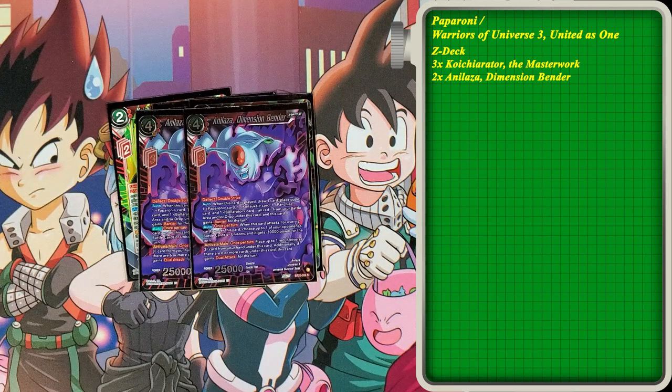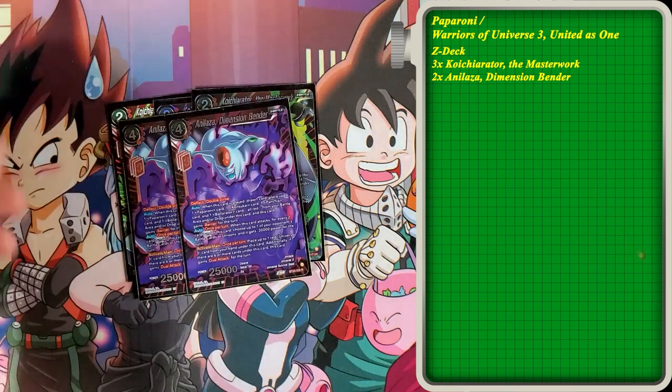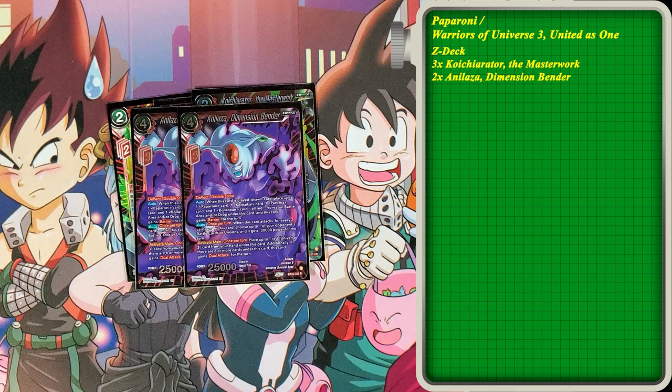This is where the deck kind of takes off really well. This four drop is really strong. It costs three Z-energy if you want to play it straight from your Z deck, but it has deflecting double strike so it is hitting the board. When this card is played, you draw one and place those three cards you just put away right back underneath this card, and this card gains barrier for the turn. Once per turn, when this card attacks, for every two cards underneath this card, you shoot one of your opponent's battle cards and it gets minus 30,000 power for the turn. On average you get at least six cards underneath this very easily. Activate Main, once per turn: place up to one Universe 3 card from your hand under this card. Additionally, if there are six or more cards under this card, this card gains dual attack for the turn. A lot of times you already have the two drop and eight battle card underneath it, and you're adding four more cards — so it's already five — and by just activating the Activate Main you now have six cards, you're getting dual attack, and you're negging out three of your opponent's cards.